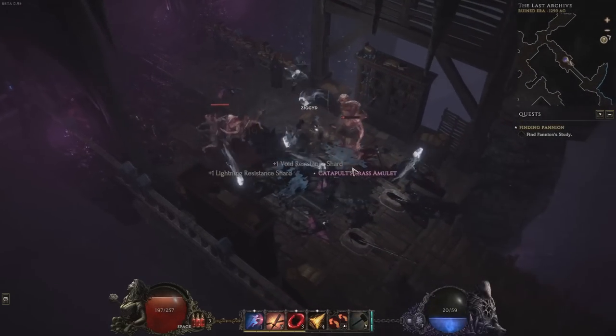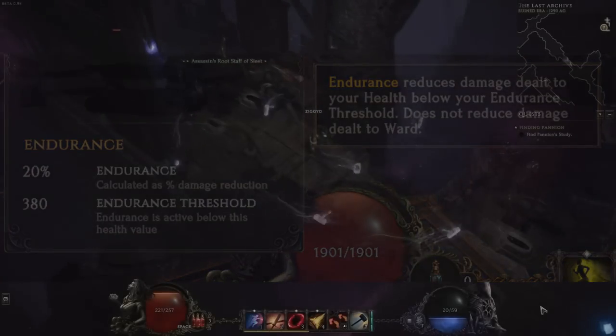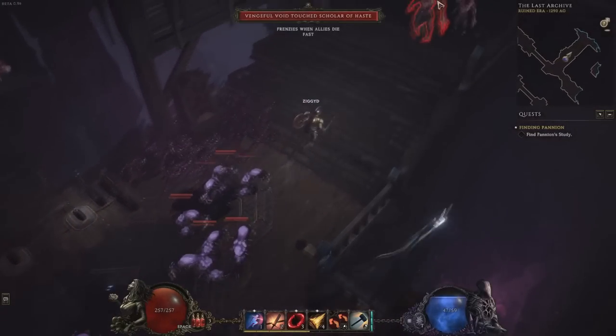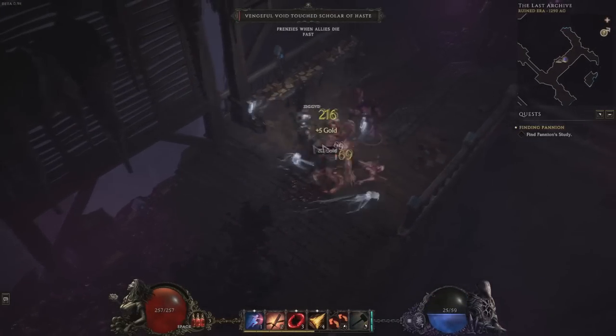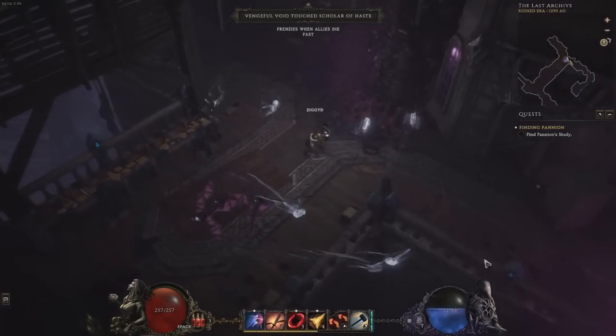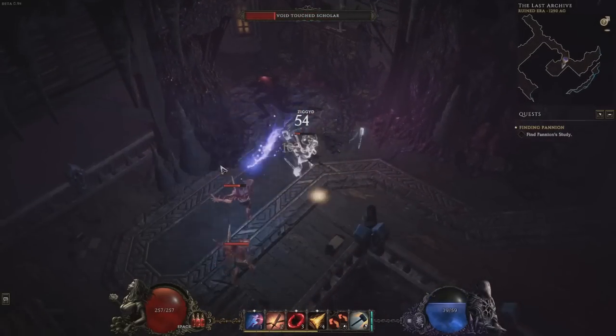Next up is endurance — a powerful form of mitigation unique to Last Epoch. It provides a reduction to damage taken while at low health. It does function against one shots and even if you're at high health when you take the actual damage. There are two stats associated with endurance: endurance percentage, which increases the mitigation amount, and endurance threshold, which makes it protect a larger portion of your health pool. Both can be very impactful. Some classes like primalist have extra support for endurance scaling, though it's excellent on any life build. Endurance does not protect ward. Long term, stacking endurance is very powerful, but it's not really feasible while leveling in many cases.